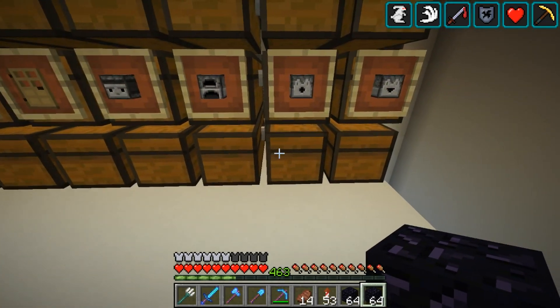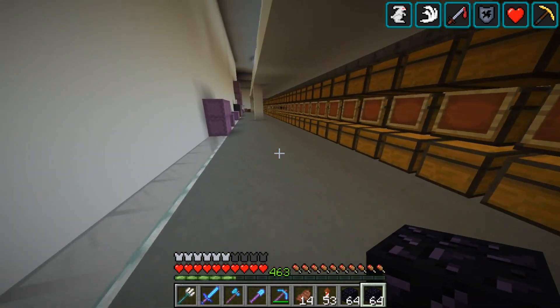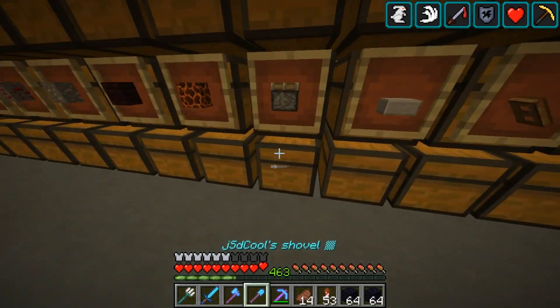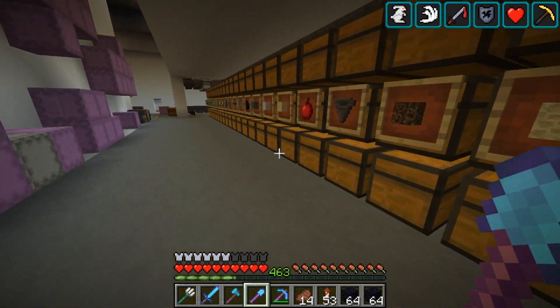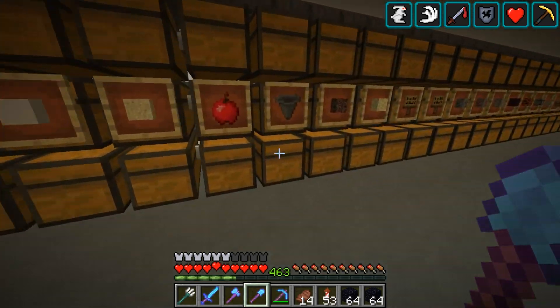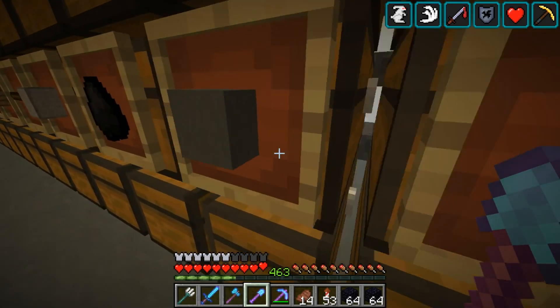I need a few observers and two dispensers. Down to the bottom level — getting all my resources here. I'll need more than that and pistons. I don't think I have sticky pistons anywhere here. I'll need some hoppers. This is probably more than enough chests, which will obviously be needed.